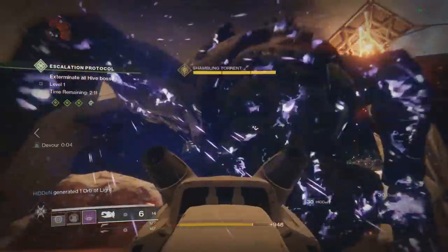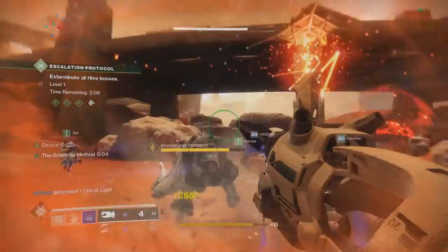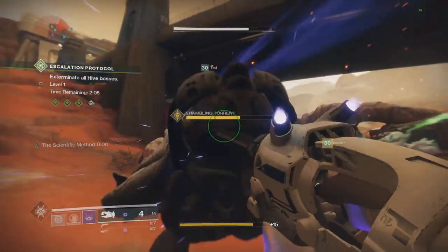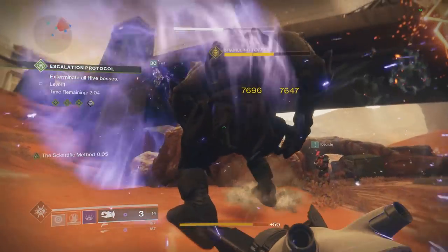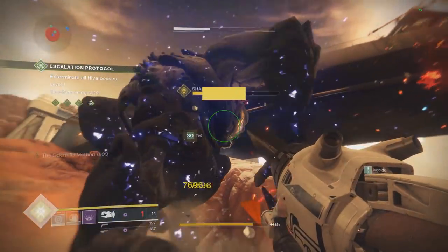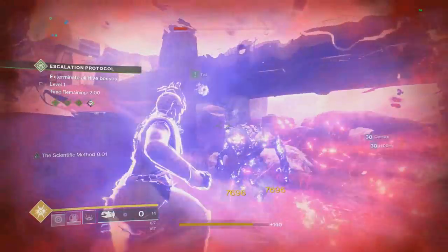So now I went ahead and went with three people in my fireteam all shooting with Traitor Cannon. So now we have three buffs applied to them. As you saw right there, I hit 76-96 and once again hit it three times straight — so we were still only getting a 50% buff.